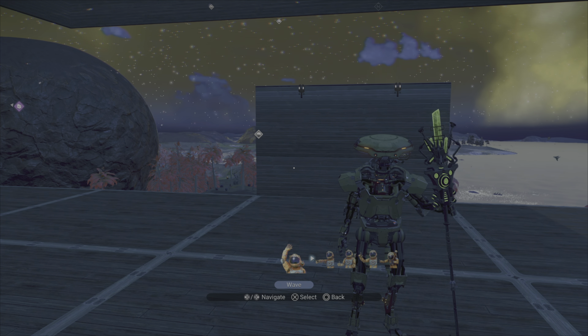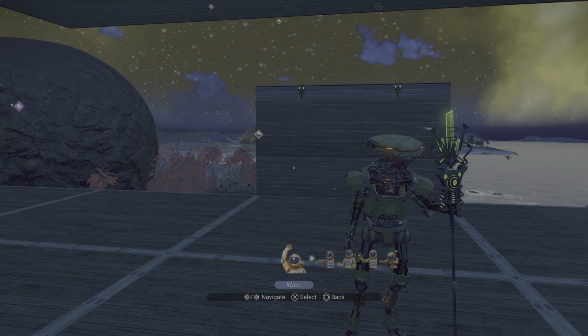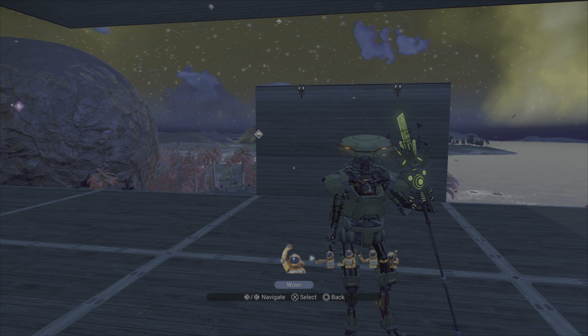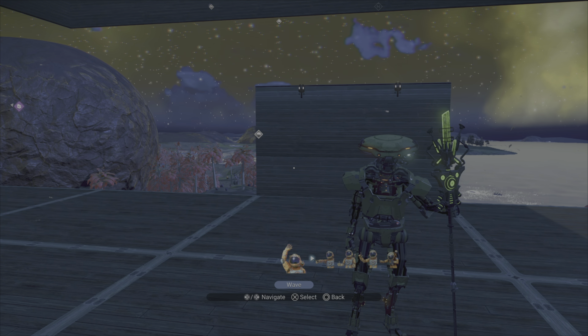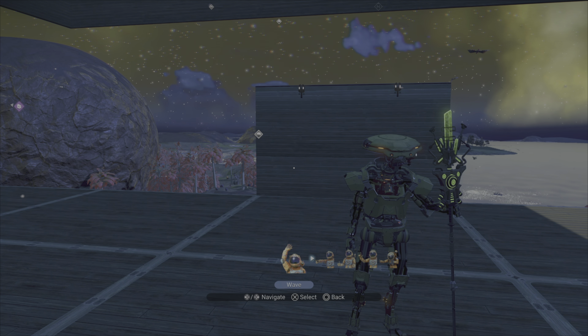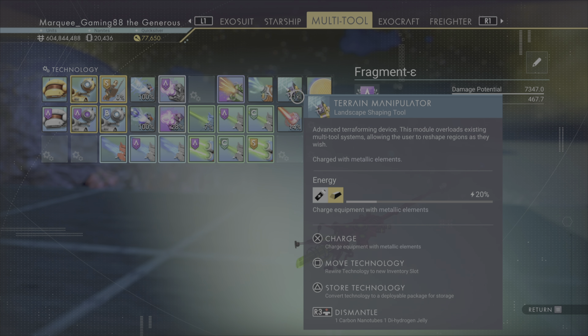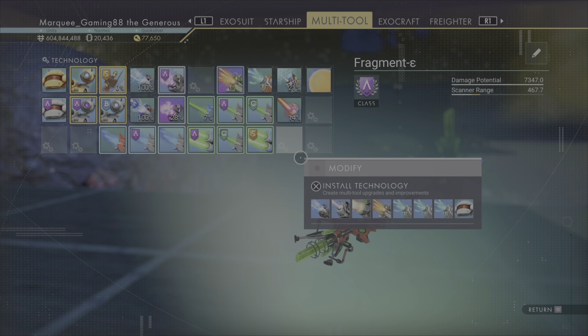Hi fellow travelers, I'm here to show you how to make a lightsaber in No Man's Sky using your stuff from the Echoes Update. First of all, you don't need a mod to do this one. You just need to install the terrain manipulator on your stuff.